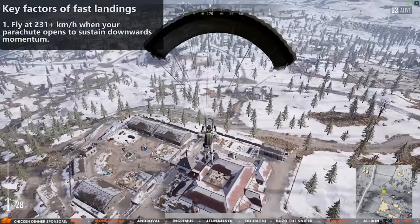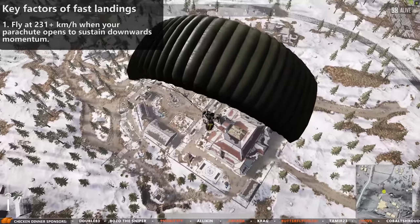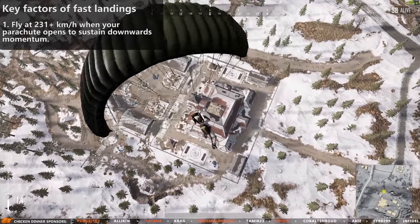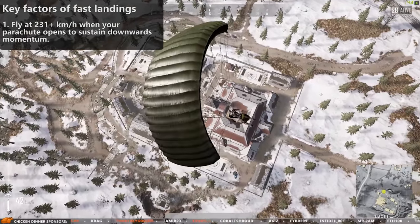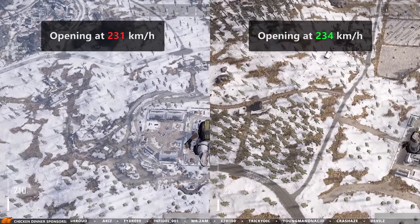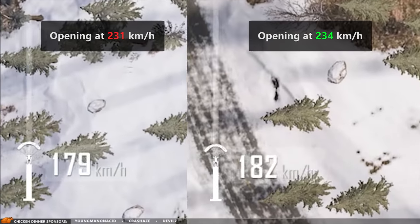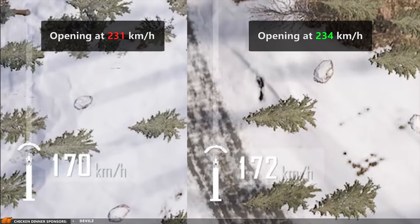And if you don't do this, it's going to look like this. If you open at 234 compared to 231, you gain a small speed benefit, but it's very small. The most important thing is that you get this downwards motion.